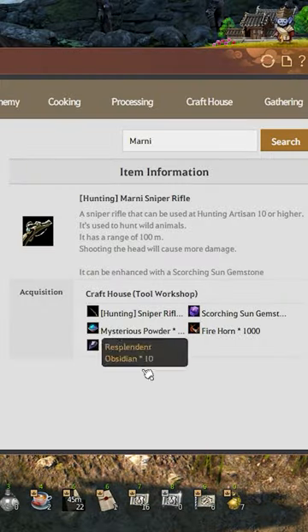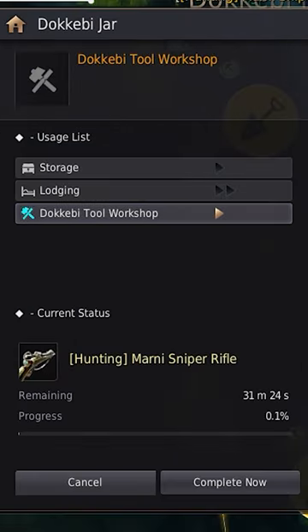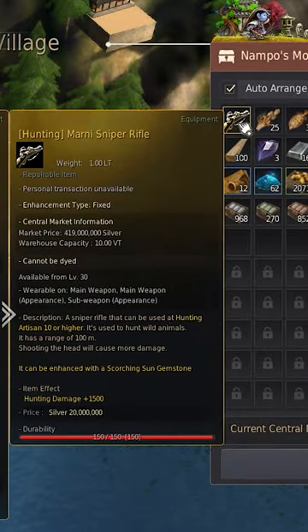This recipe can also be found in the crafting notes. Once these materials are in the storage, a worker in the same town the materials reside in must be present, and the time it takes depends on the worker used and their skills. After the worker is done, you can now pick up your new Marnie sniper rifle.